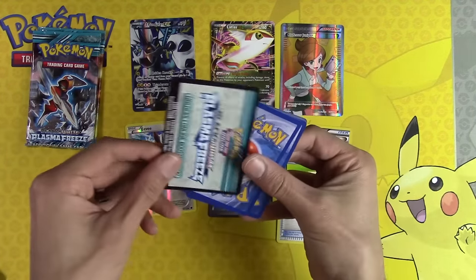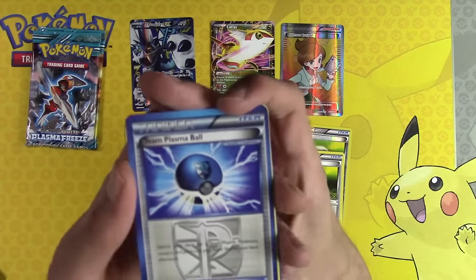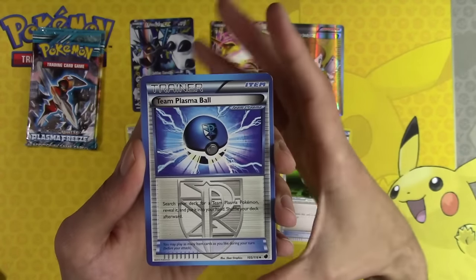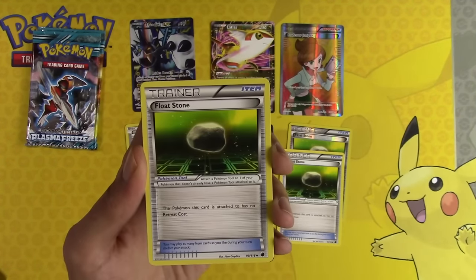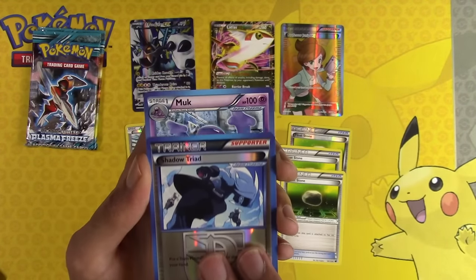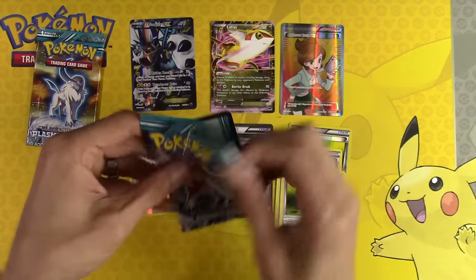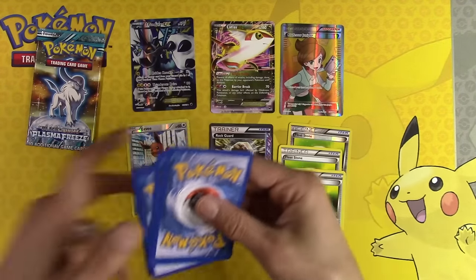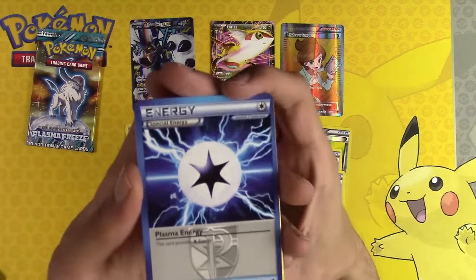Two packs left. I do remember, if I remember right, boxes from a while back did not have nearly as many EXs in them, so that might be why we're not seeing a ton. Team Plasma Ball, Superior Energy Retrieval, another Float Stone, Shadow Triad, and Muk. One pack left after this one - only two more tries at any of the secret rares, especially the Ultra Ball.